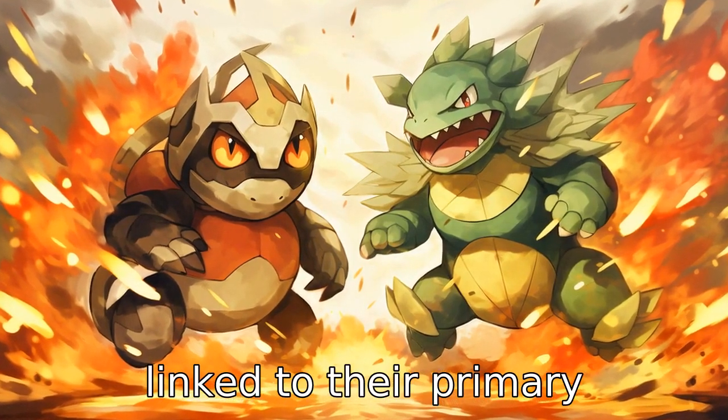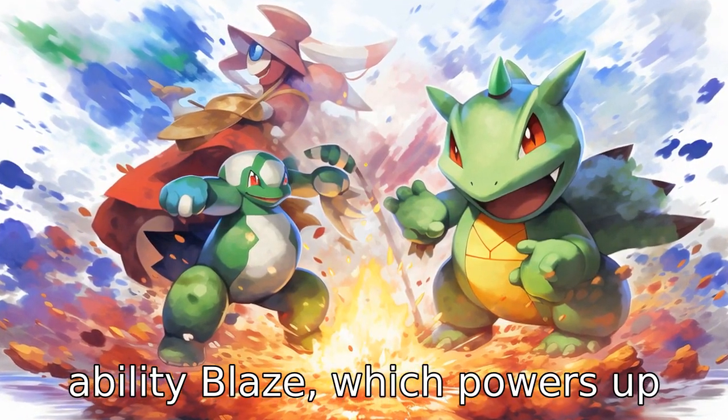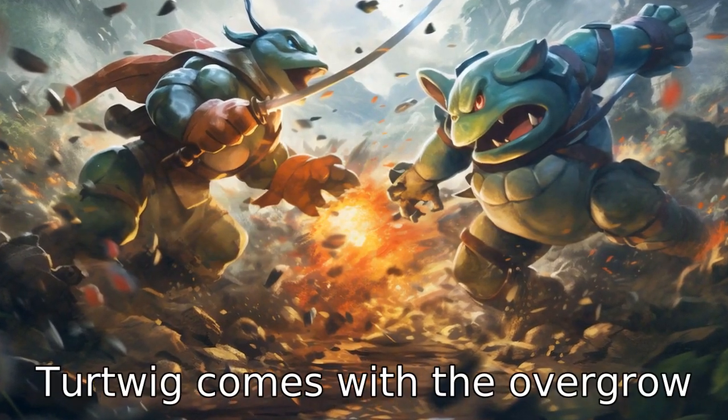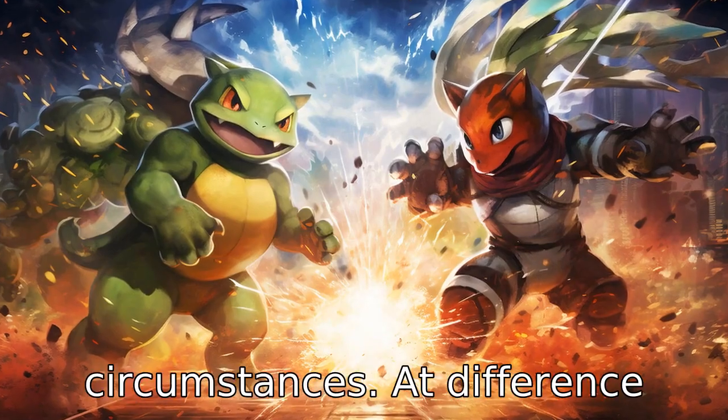Difference four is linked to their primary abilities. Cinderace has the ability Blaze, which powers up its fire-type moves when its HP gets low. On the contrary, Turtwig comes with the Overgrow ability, enhancing its grass-type moves under similar circumstances.